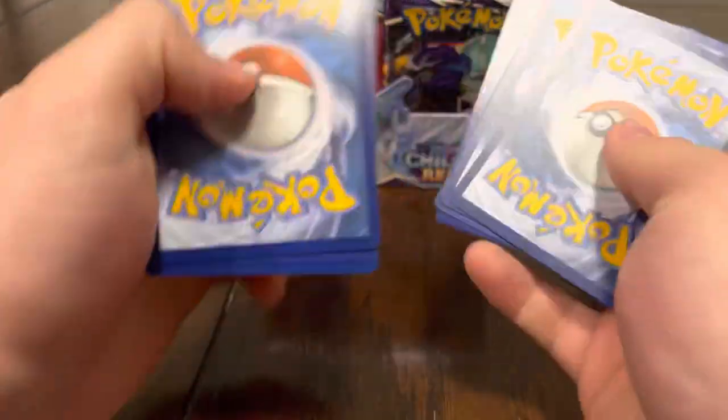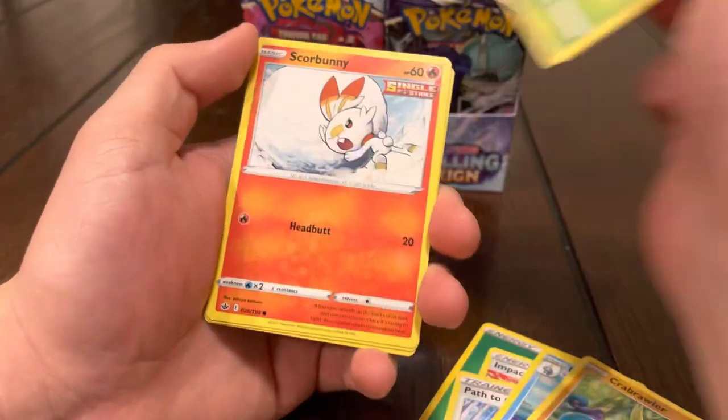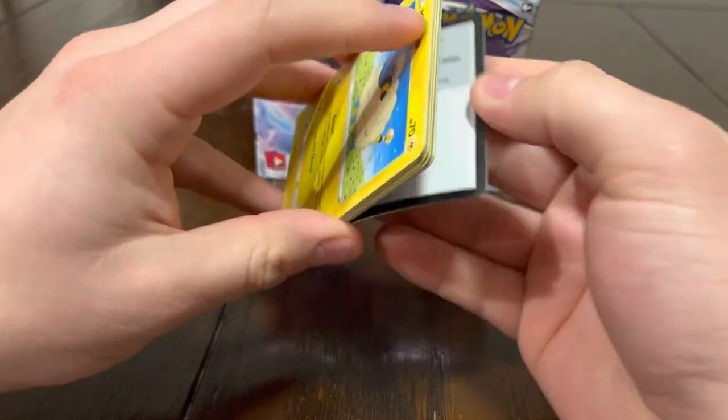We did get this box pretty cheap, only $85. If you guys haven't picked up any Chilling Reign, please do so because they're really cheap right now. Let's see what else we got: Grookey, Scorbunny, Eevee, Snom, Kecleon, and Serena. Please bless us!